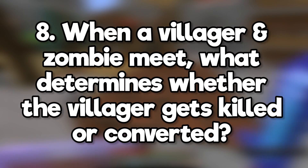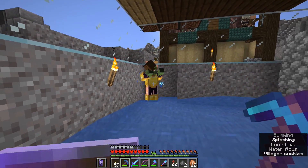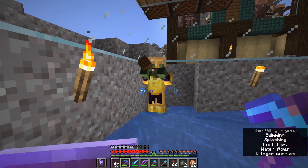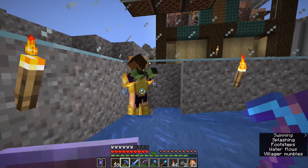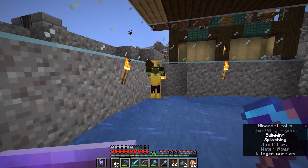When a villager and a zombie meet, what determines whether the villager gets killed or converted? It's actually difficulty. If a zombie kills a villager on hard difficulty, it will turn into a zombie villager 100% of the time. It's 50% on normal and never on easy. So in some ways, zombies are actually more dangerous to a village population in easy mode.